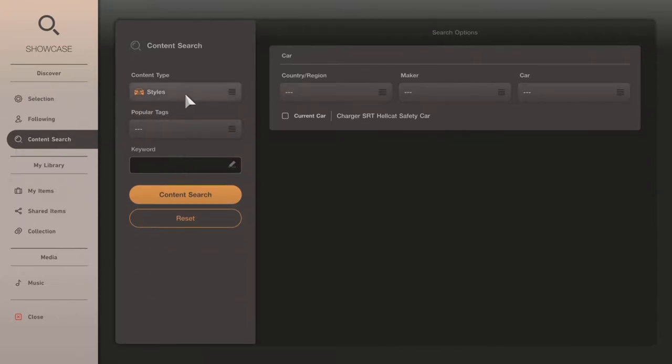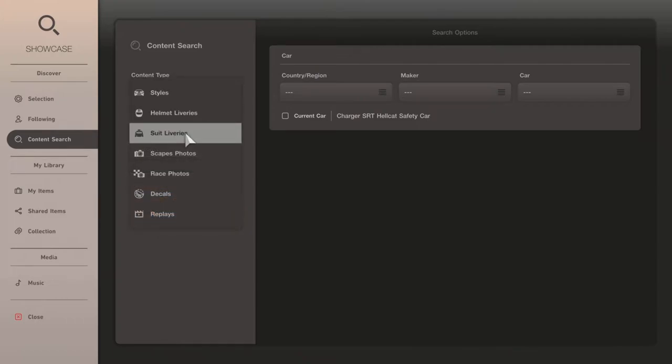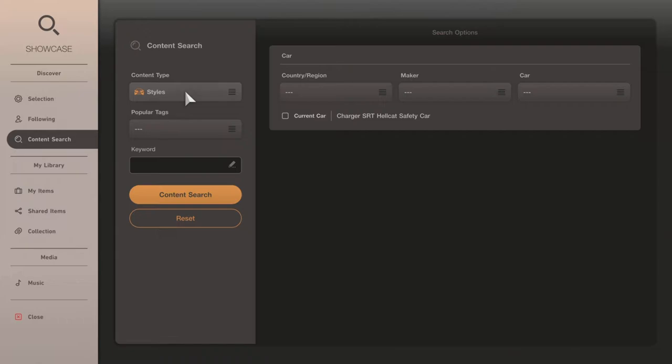We're going to go down to Keyword. First let me say that this is for a car livery, but you can also do suits and helmets, and you can look up custom decals — right there you see helmets, suits, decals — and you can look up people's photos, their scapes photos, and their replays. You could also use custom decals to make your own custom livery, instead of drawing decals. You can take a Babylon decal, Ford decal, or Alabama football decal and get it from here too.